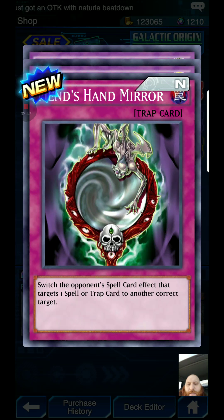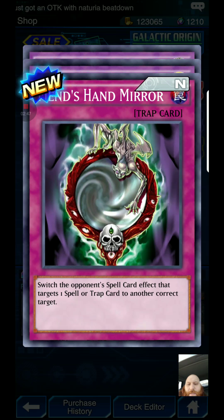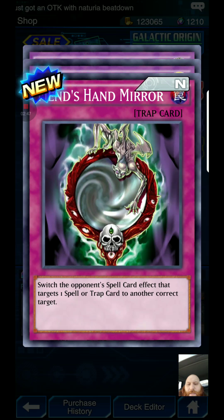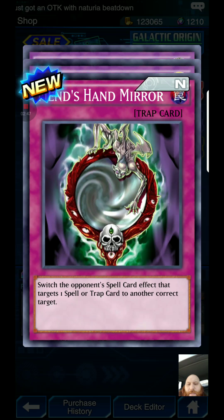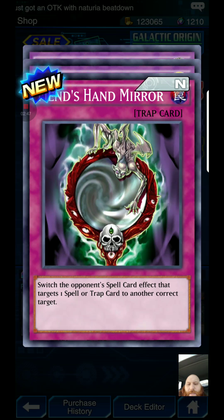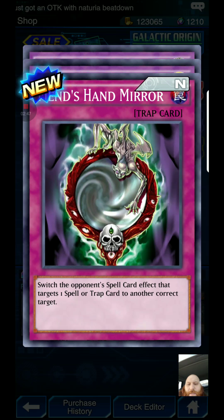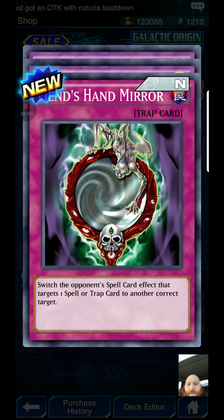First Aid Squad: target one normal monster in your graveyard and add it to your hand. When a normal monster is destroyed by battle, you can special summon this card from your graveyard in defense position as a normal monster — Warrior-type, Earth attribute. If summoned this way, banish the card when it leaves the field. An interesting card — I'll have to see it in play. Instant Neo Space: equipped only to a fusion monster; it does not have to activate its effect during the end phase shuffling off into the extra deck. Another SR pulled.